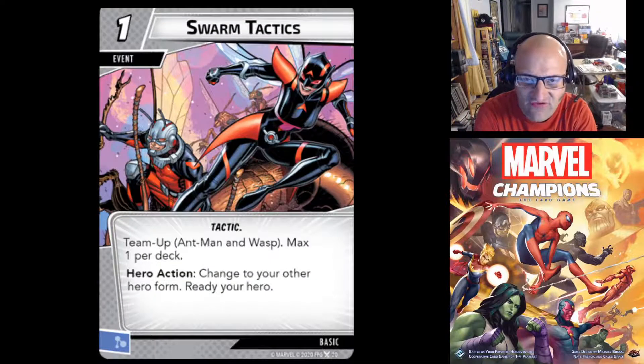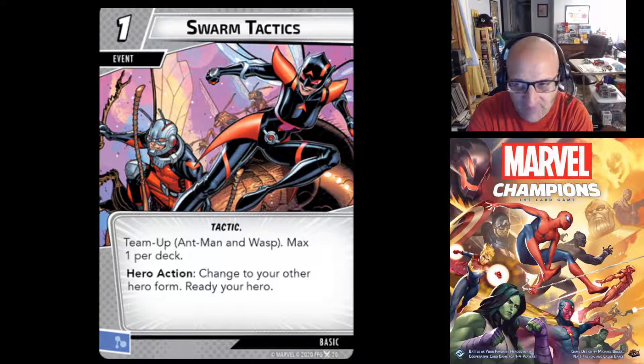Next we have Swarm Tactics — a one-cost tactic event that generates a mental resource when discarded. It's a team-up card for Ant-Man and Wasp, max one per deck. Hero action: change to your other hero form and ready your hero. So you can attack or thwart, then pay 1, flip forms, and ready your hero to attack or thwart again. For example, be in Giant Wasp form, do an attack and spread damage around, pay 1, flip to Tiny Form, then remove more threat.